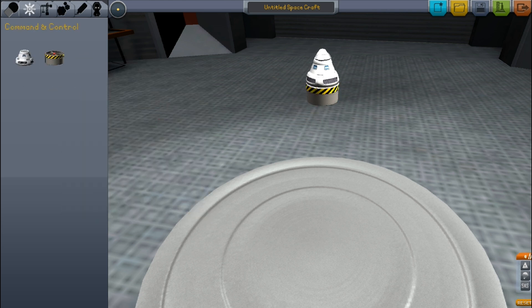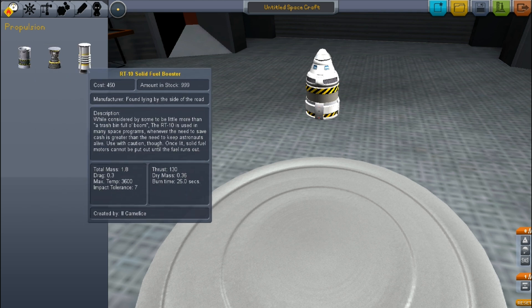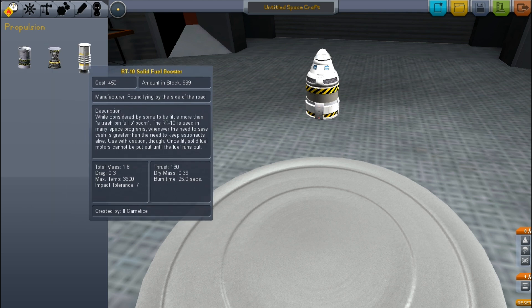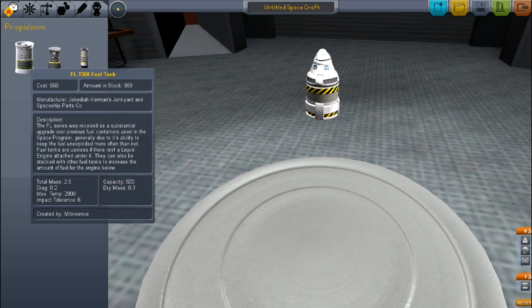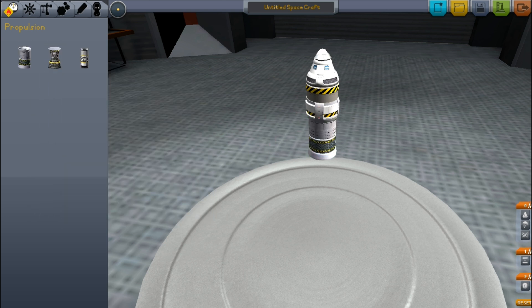It's only an Alpha, so there's a lot more to come. This is Alpha version 0.90. Just a simple rocket — we'll go with a simple rocket. There we go: there's the fuel tank and there's the thruster.